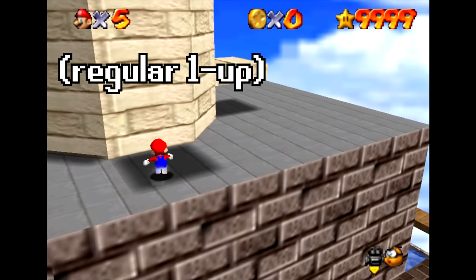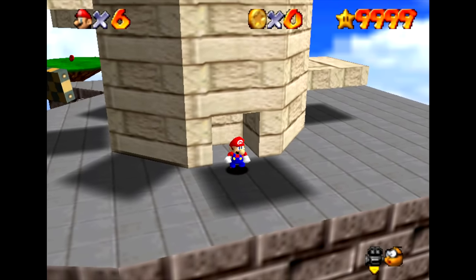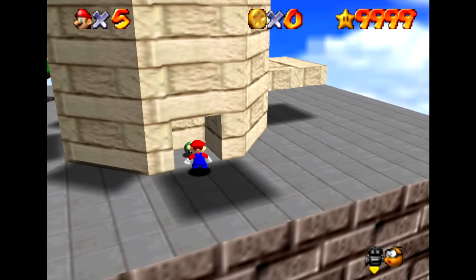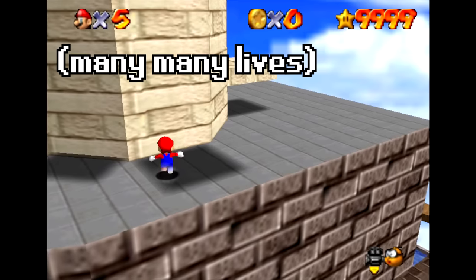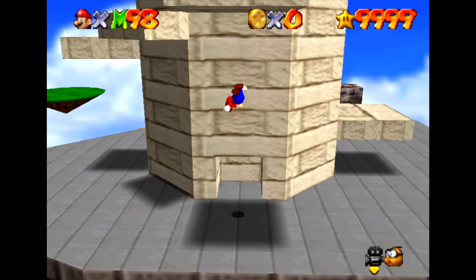There's a value in the game's memory that keeps track of how many lives one-up mushrooms give you, which is normally one. But if you edit this value to be five, then you'll get five lives from a one-up mushroom — so maybe it's like a five-up mushroom. You can make this value even higher to give you more lives, and you can make it so high that your lives go up higher than they normally can.